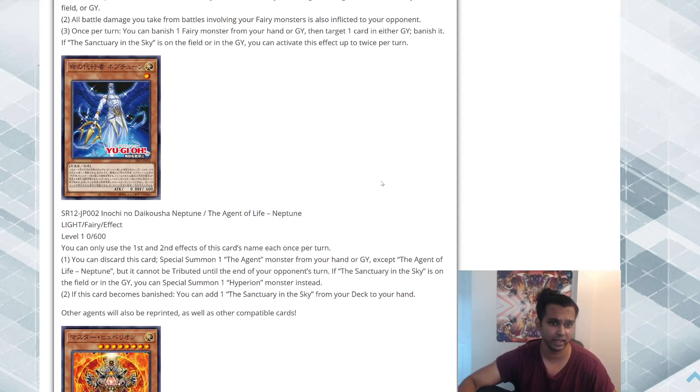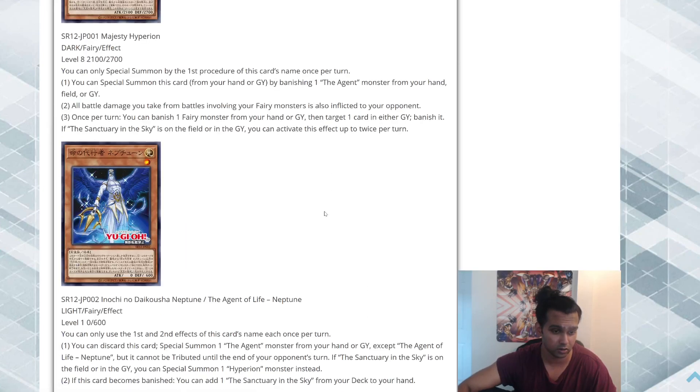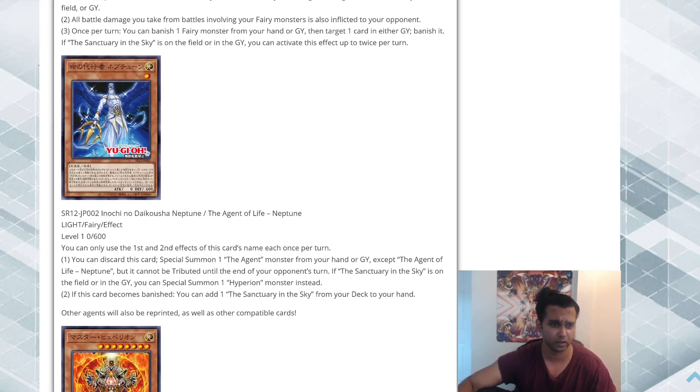This one is the Agent of Life — Neptune. So maybe they just redid the whole Agent archetype because I'm pretty sure you can't play any of the old ones. Light Fairy Effect, Level 1, zero ATK, 600 DEF — since it's Level 1 with zero ATK, the new Piri Reis Map can also search it. You can only use the first and second effects of this card's name once per turn. You can discard this card to Special Summon one Agent monster from your hand or graveyard except Agent of Life — Neptune, but it cannot be Tributed until the opponent's turn. If The Sanctuary in the Sky is on the field or in the graveyard, you can Special Summon one Hyperion monster instead.